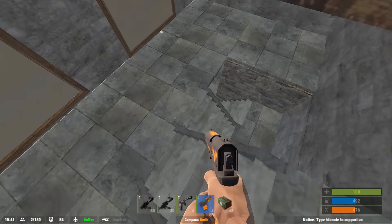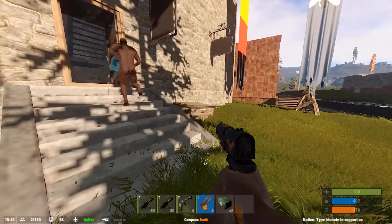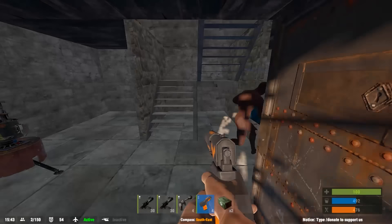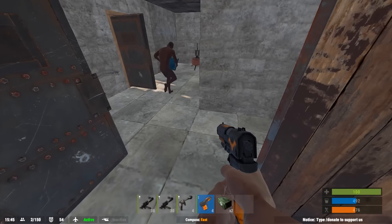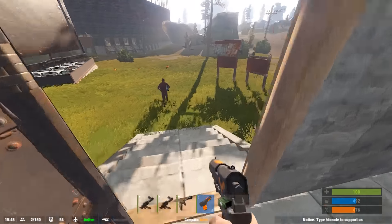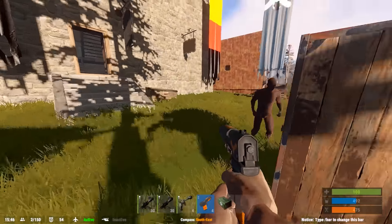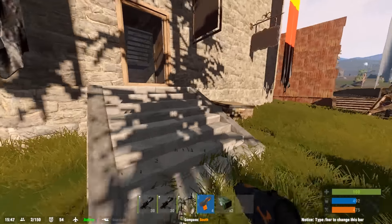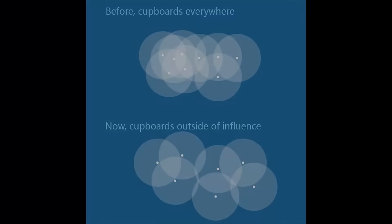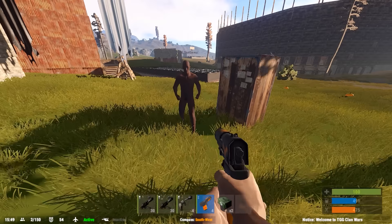They have actually changed the tool cupboards so you cannot place them next to each other anymore, which is a big deal. They can't be inside each other's bubbles. I placed a tool cupboard here, and now it's saying I'm not allowed to. If I come out here, I can place one. I can't put one within that radius. But the tool cupboards still only cover half a floor below them, so you're going to have to be a little smarter about your tool cupboard placement.